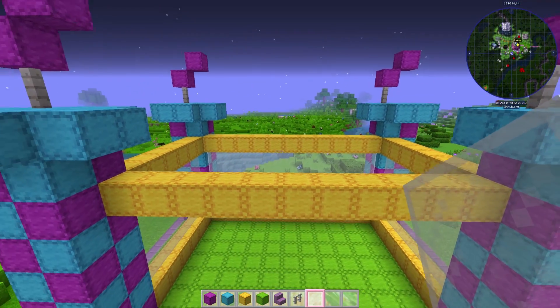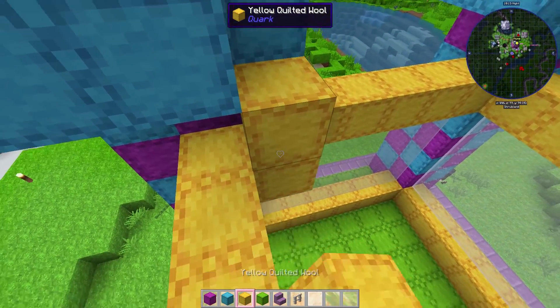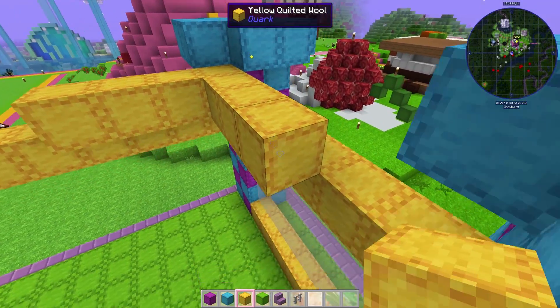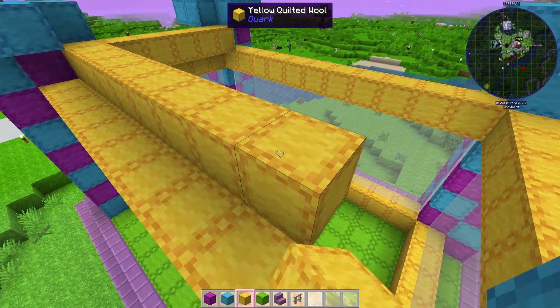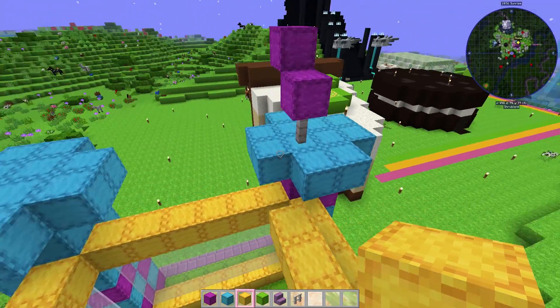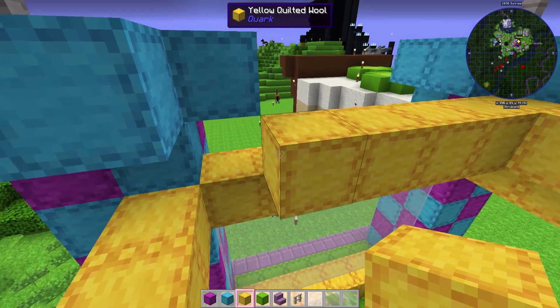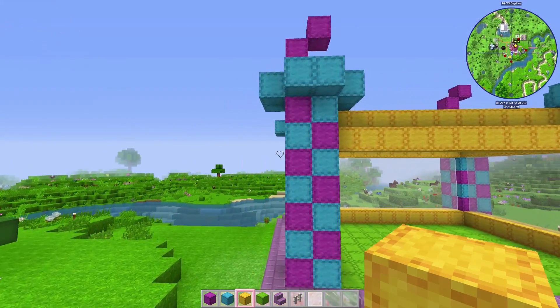Now for the roof — we could leave it open or we could try to make kind of like a dome on top of it. Let me do half of it and see if we like it. It does not look bad, I kind of like it. We're going to turn it into a dome — and by dome, I mean just a regular looking roof. There we go, that looks so cute, dude. Look at our bouncy castle!